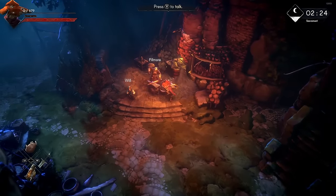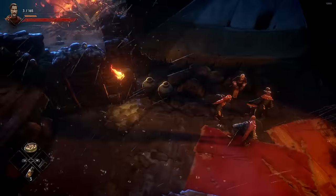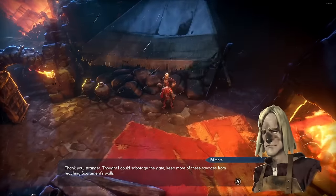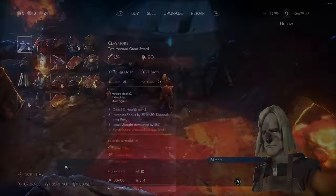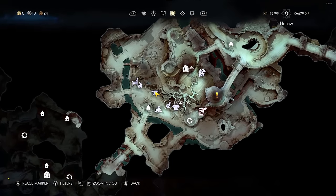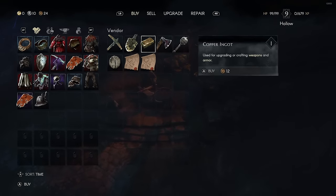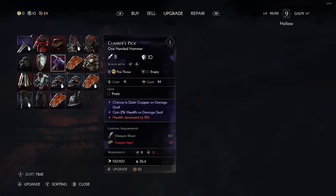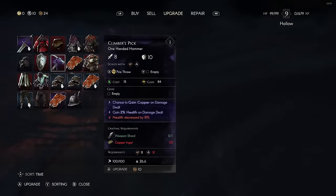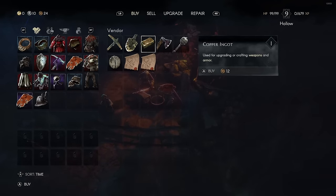Let's first talk about the most obvious one with Fillmore, the blacksmith, and the raw upgrading of an item. You first find this blacksmith in the keep while you're in the first area called the Shallows. By helping him, he agrees to go to town after you clear the way. You'll find him on the lower west section of town where most of the merchants and vendors are. He sells resources you're going to need to upgrade gear like copper ingots — easily purchasable, so it's easy, fast upgrading, and I would strongly recommend that.